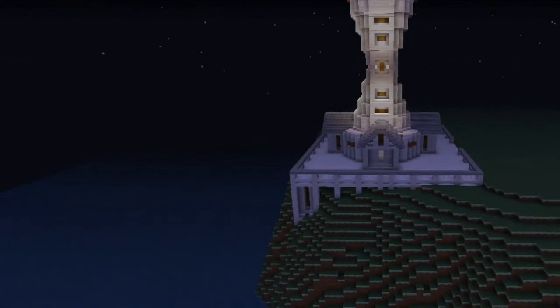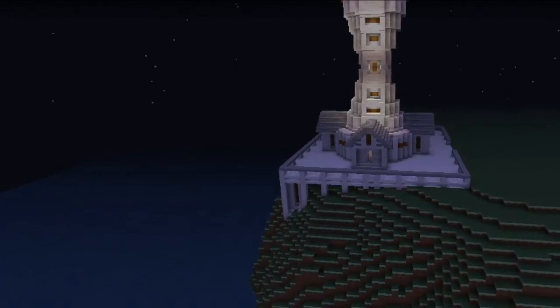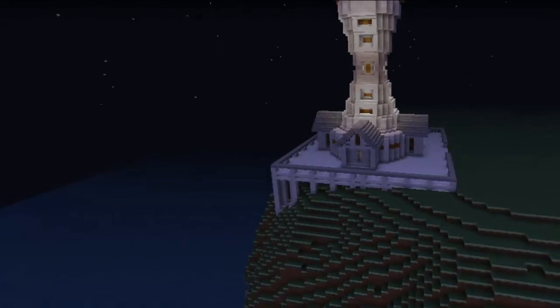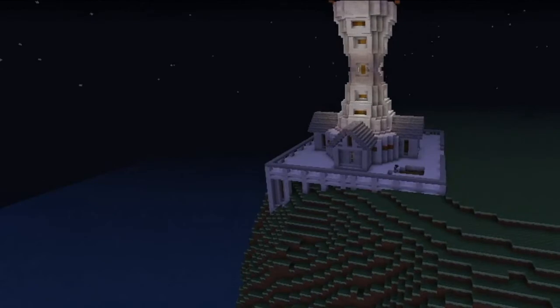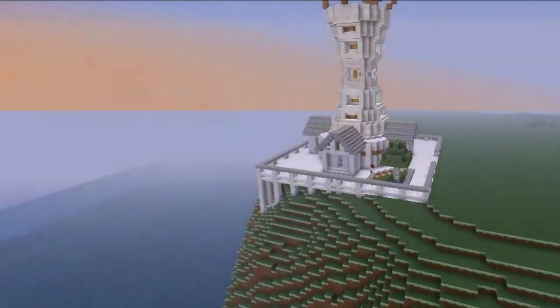We used gray because there aren't orange and yellow half-blocks — we're going to file a formal complaint with Mojang about the lack of colored blocks. We spent a whole lot of time detailing the column; it's a bunch of small details that you can't really see here, but on the server we knew it had to be really important to get those small details right.